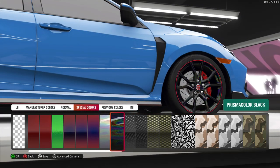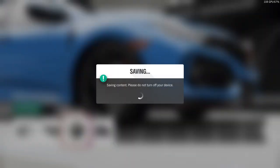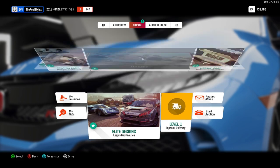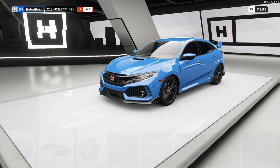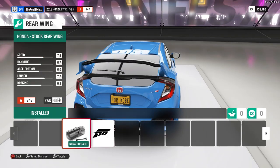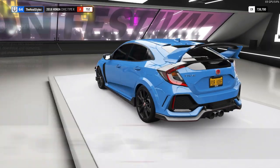I'll put carbon fiber polished on these wheels. As we're done customizing the outer body, we're going to do some upgrades — no spoiler, we're going to customize the car to the ground. I wish I could do this in real life to my Type R. I like the original Type R look; that front lip looks pretty cool.